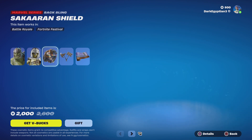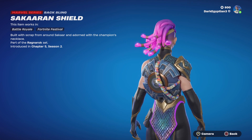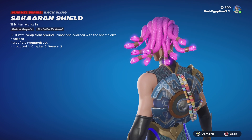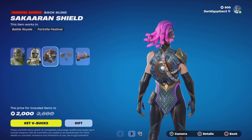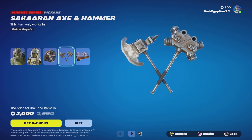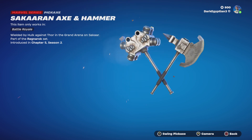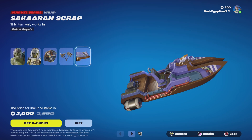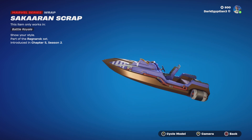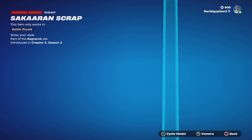Moving on to the Sakar Shield — built with scrap from around Sakar and adorned with the Champion's necklace. Very sturdy, it'll work in the ring. Part of the Ragnarok set. Moving on to the last two items, we have the Sakar Axe and Hammer, wielded by Hulk against Thor in the Grand Arena on Sakar. Let's see the swing — not bad, nice little metal sound. Moving on to the Sakar Scrap Wrap — not animated or reactive, but I can cycle through various models.